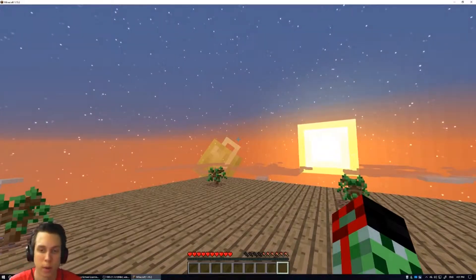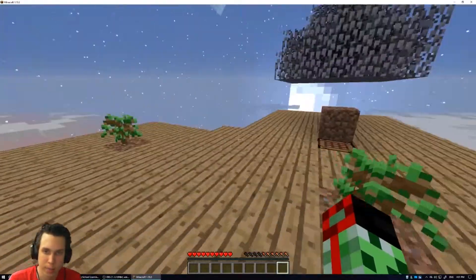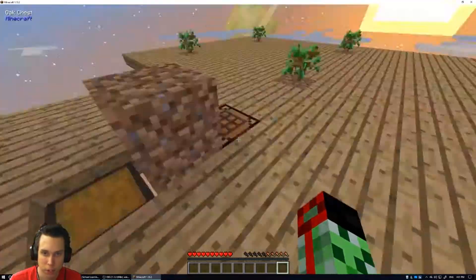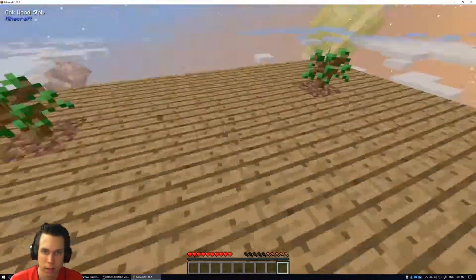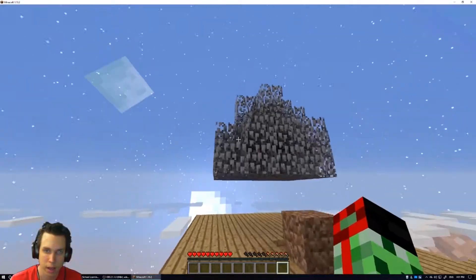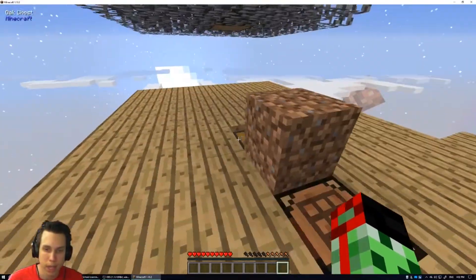Welcome back to another episode of Sky Exchange. In between episodes I expanded the base quite a lot, replaced all the random junk with wood, so now I have seven of these things that I can grow and stuff. Also this tree has fully turned into infested leaves, and I made a bunch of cobblestone.